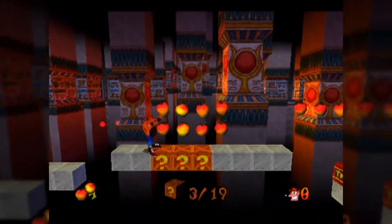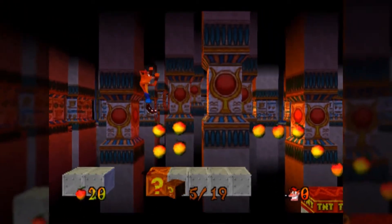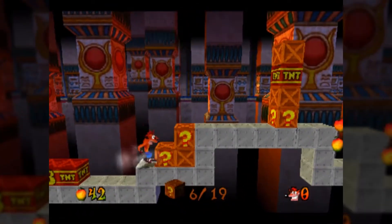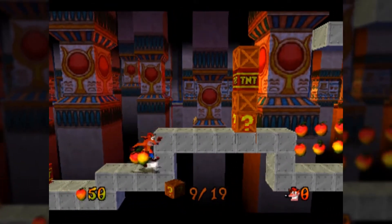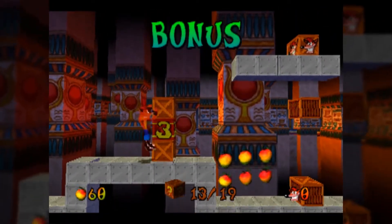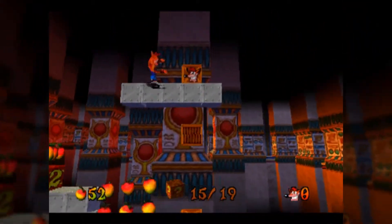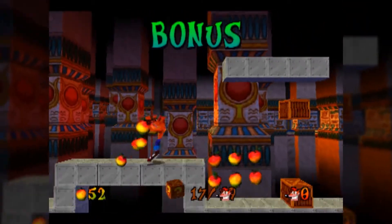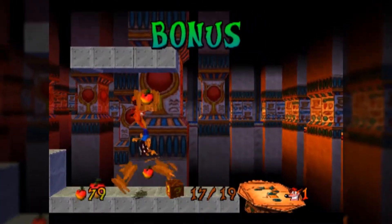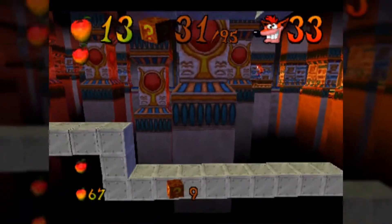This is where the bonus really makes you remember one very particular thing about Crash 3 — you bounce higher off of most boxes than you do off of TNT boxes. So try to bounce off the box on top of the stack rather than off the TNT crate, because unless you have the ability from the end of World 2, you're not going to be clearing that jump.